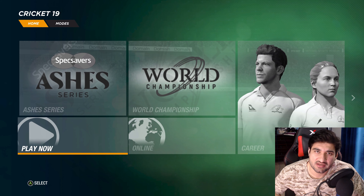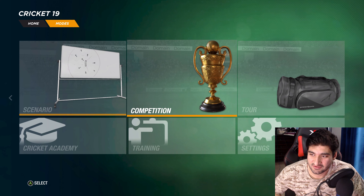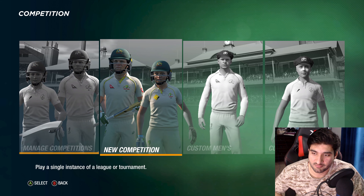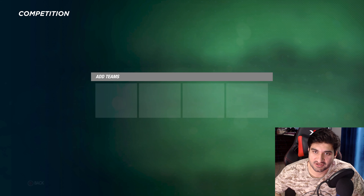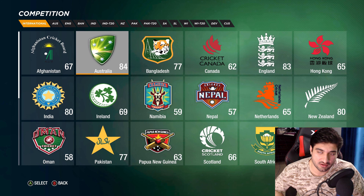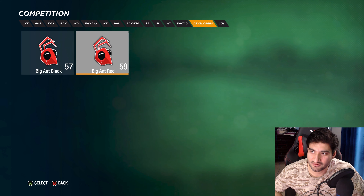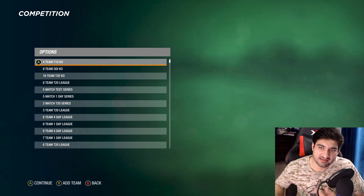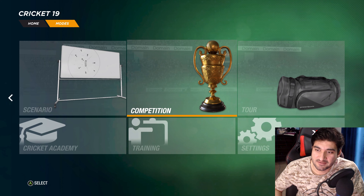You can also create your own competition — like a custom men's competition with four teams or whatever. Hit Y (or Triangle on PlayStation), go all the way to Custom, and add the teams you want. You can add Brisbane, Adelaide — whichever teams you want for your competition.